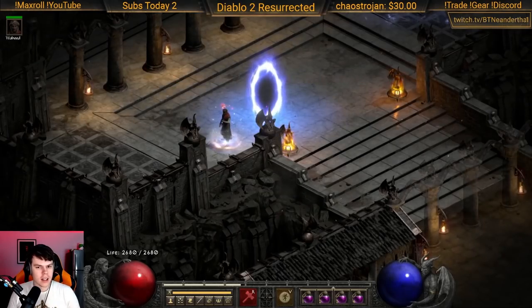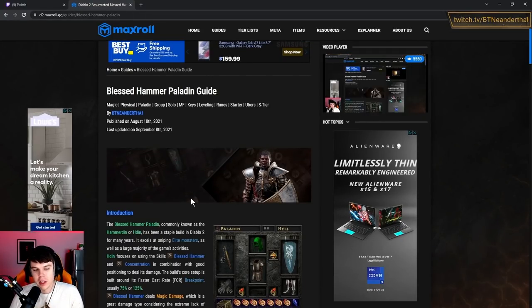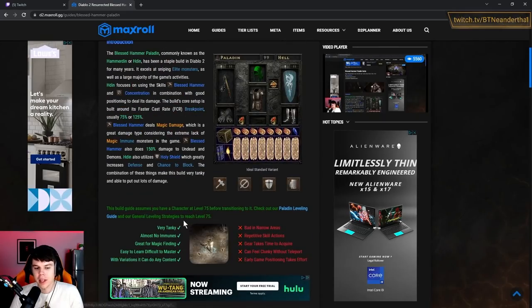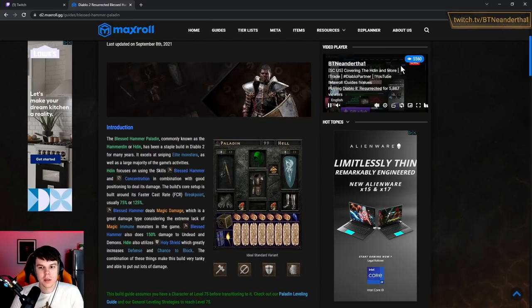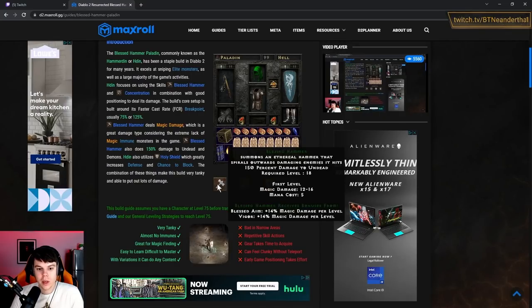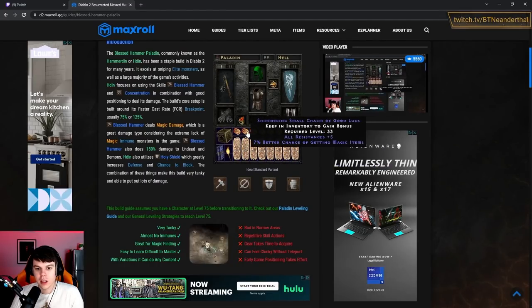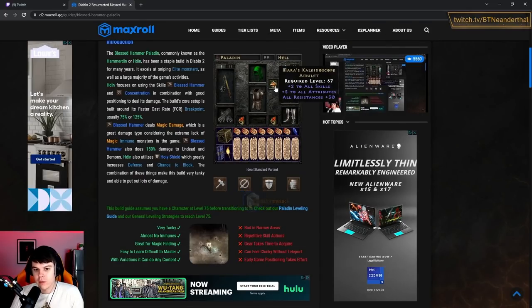First things first in the guide — I'll leave the link in the description below as well as the planner for the current character I'm playing on ladder. We have the introduction which explains what's going on with the character. It covers the primary skills we're playing with, and this is the embedded version of the gear — the optimal, ideal, standard variant — very similar to what I'm actually using right now in game.